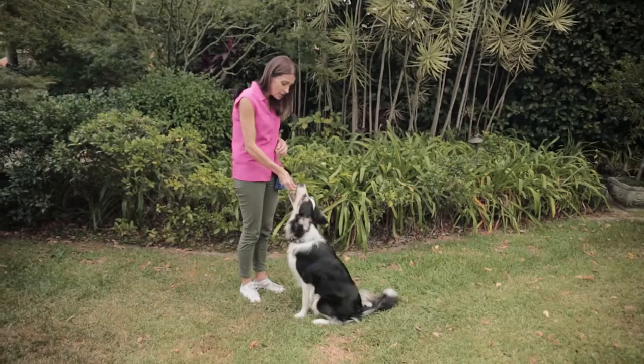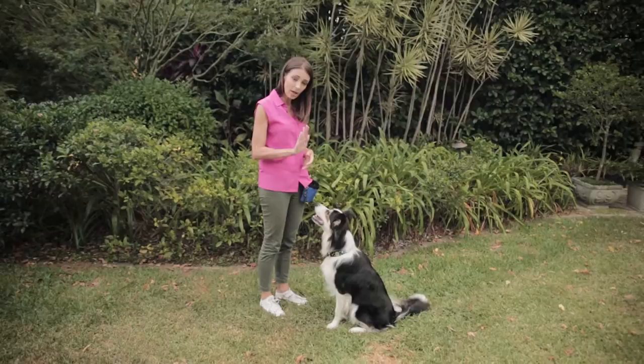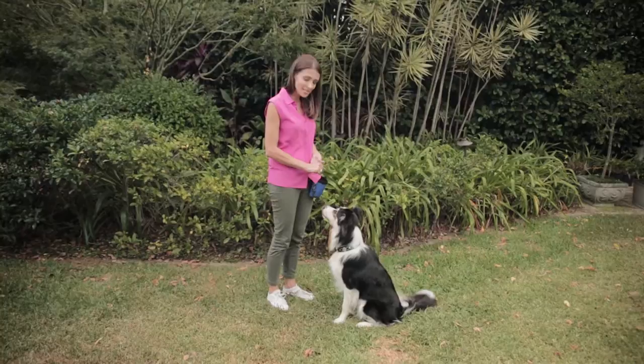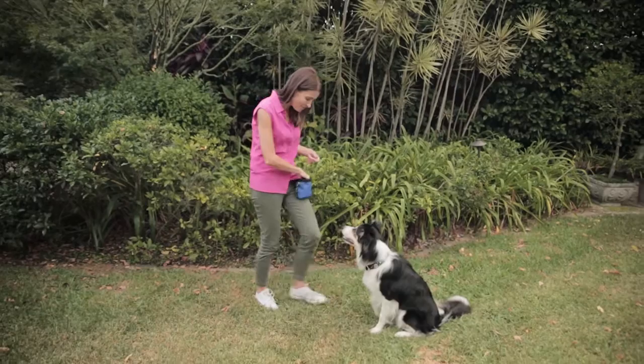When you start, make sure your dog knows you've got lots of yummy treats. Think of a signal as well that you'll use — I just use a hand signal to stay, but you can use whatever works for you. Just say 'stay, good boy' — he didn't go anywhere — then take a little step back, say 'stay, good boy,' and if he doesn't move you reward him.